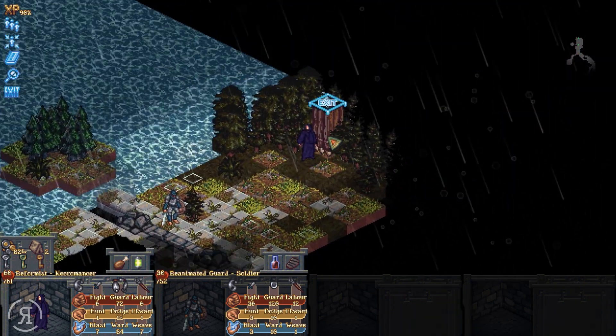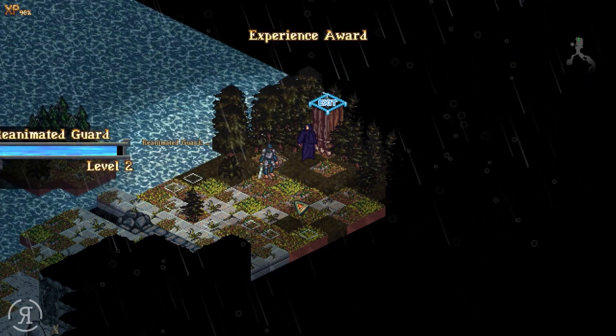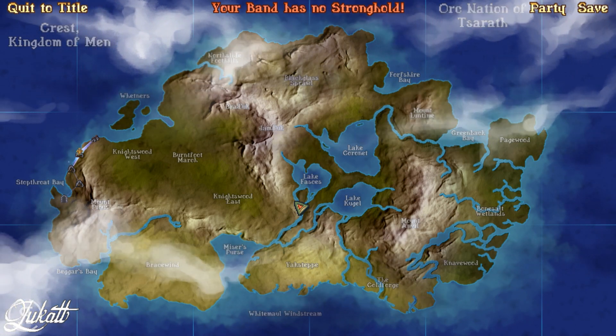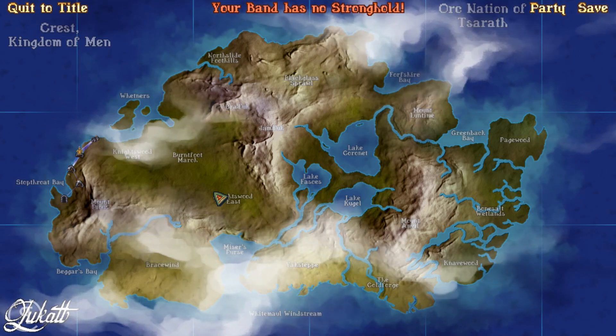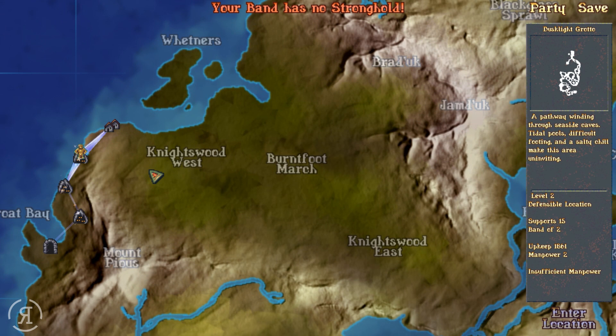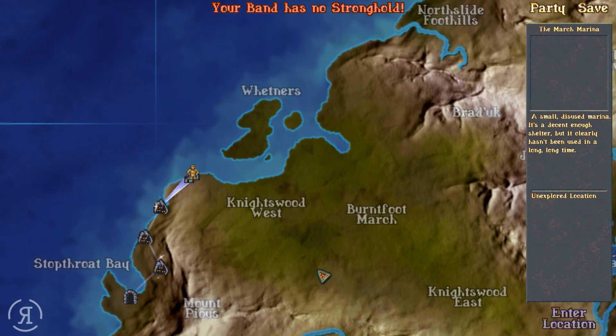Now we can just head onward and exit the area. The reanimated guard doesn't really have much to say, but I kind of like the lore — the zombie shuffling behind its master and so on. I think that's pretty awesome. Your band has no stronghold — I'm sure it'll get one soon hopefully. As you can see we're going into the March Marina, but we'll do that in the next episode. Thank you very much for watching and I'll see you next time.